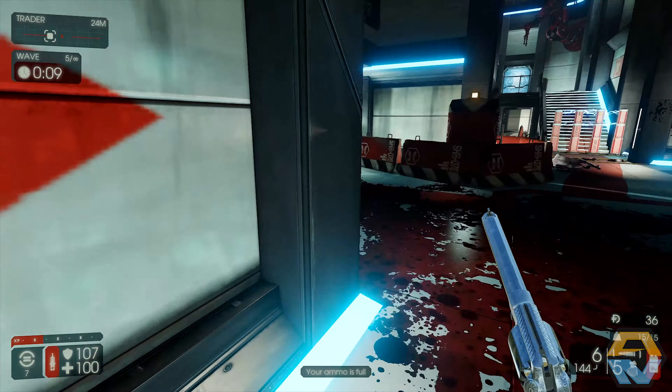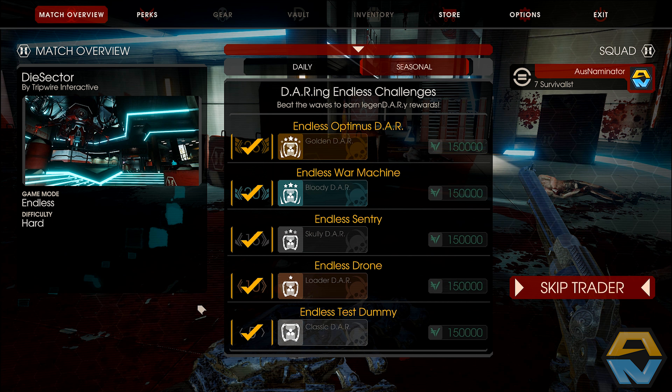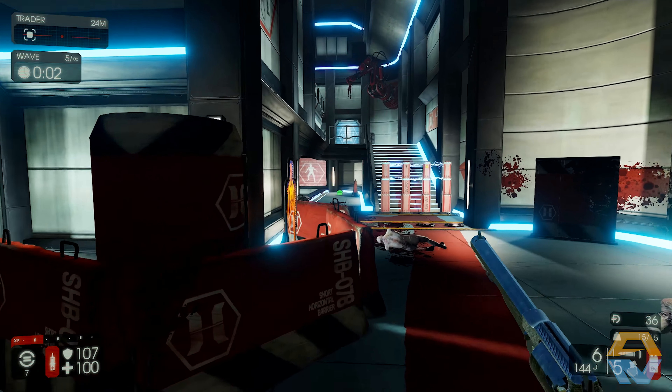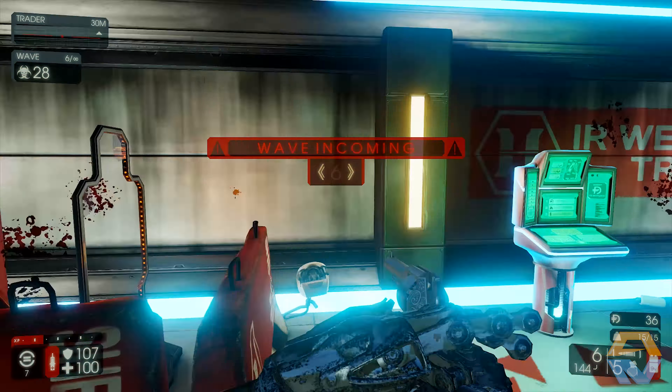Does that mean we actually unlocked this here? It looks like we need money for it as well. A button to skip the trader? Don't think I've ever seen that before. Wave six.